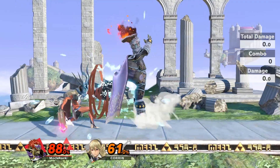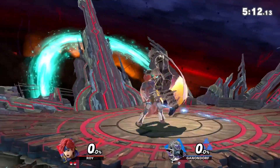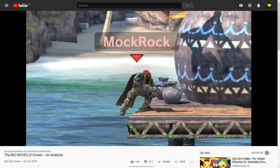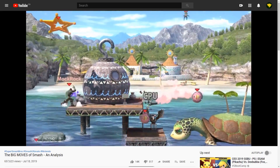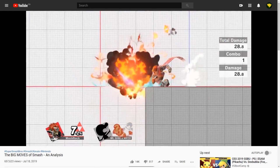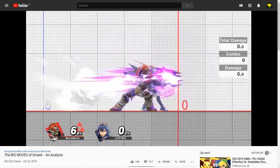It's Ganondorf. Up tilt goes to Ganondorf — and let's just skip ahead for a moment — neutral B also goes to Ganondorf. I think these choices should be pretty self-explanatory, but if you're interested in more detail, I'd recommend checking out this video, which goes over these kinds of big, powerful moves. Ganondorf's up tilt and Warlock Punch are prominently featured alongside a comprehensive look at their potential uses, as well as why those uses aren't good enough.